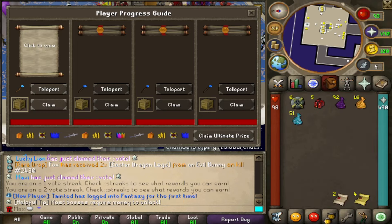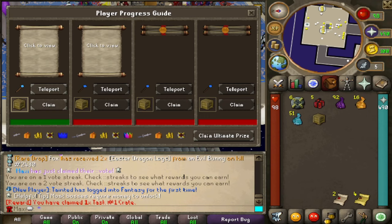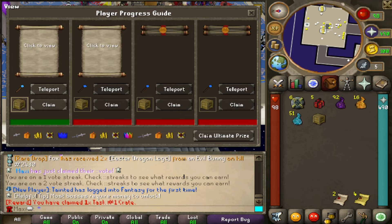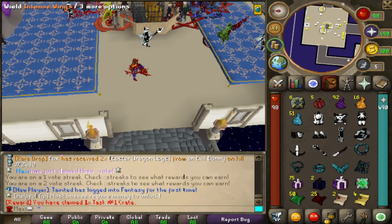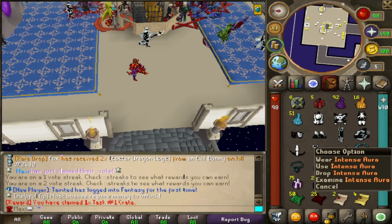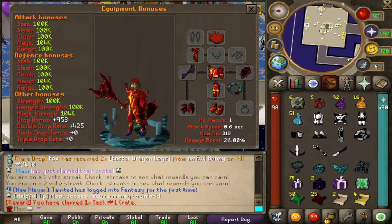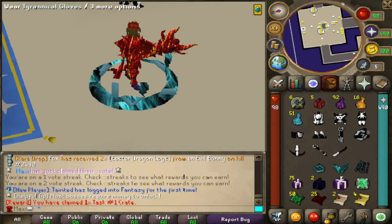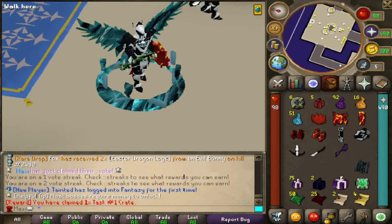I've claimed my vote so I was able to claim that, and we got ourselves task number one's crate. Let's see what the next task is. Nice — going through the guide it's got a nice sort of guide feel to it. I'm kind of curious to see what this has in it. Oh my god, I think we just got a completely new gear setup — that one aura is like five times better than my whole gear set. This is sick, I got so much stuff just from that one task — a whole new setup.